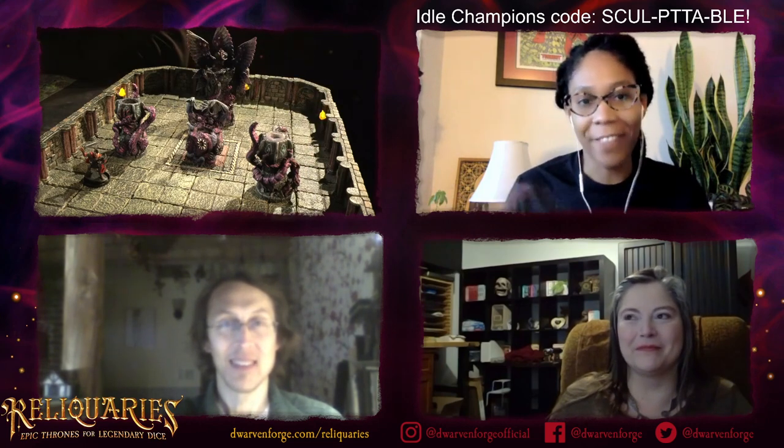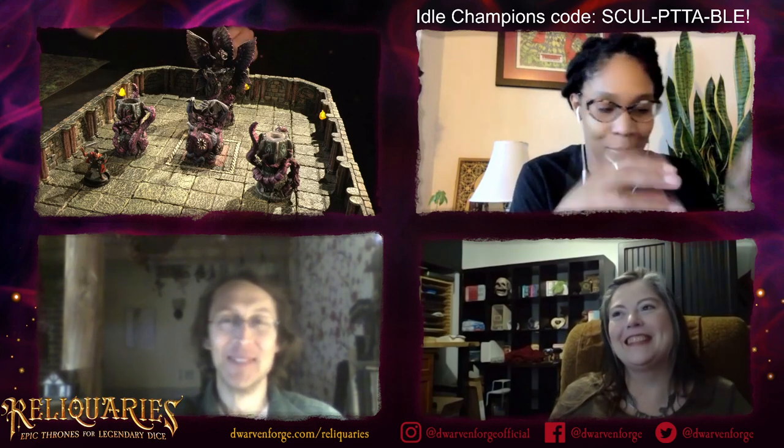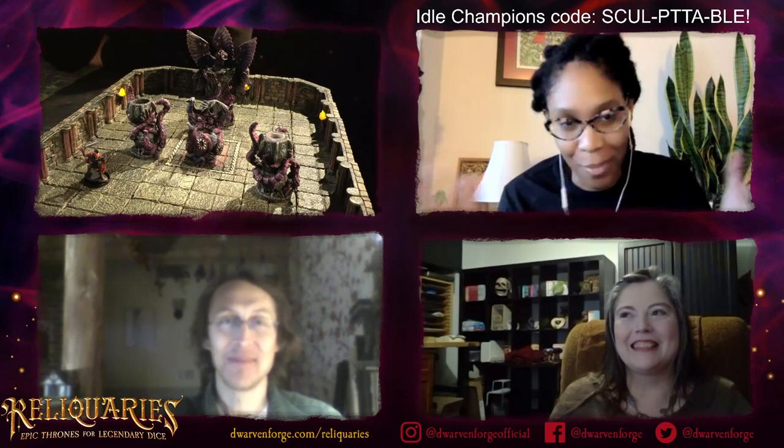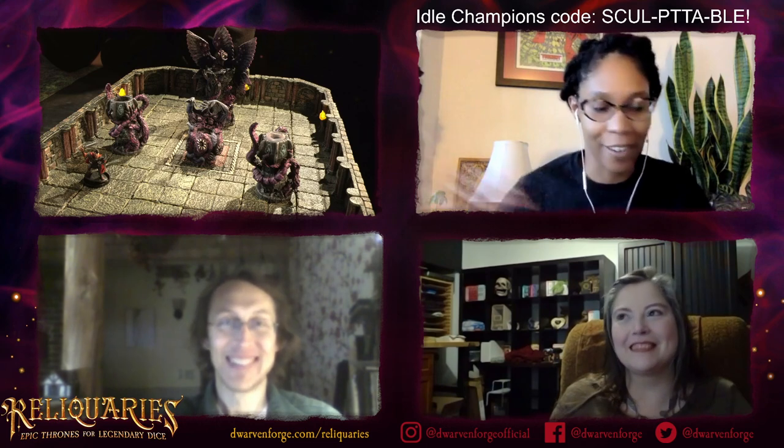The way it's sculpted, it definitely looks like it's coming up out of the ground. I was kind of thinking of it like a Pokémon that's evolving — it starts out as the Devouring Aberration, gets a little more powerful and starts overtaking the architecture to become the Writhing Monument, and then sprouts wings and becomes the Radiant Horror.